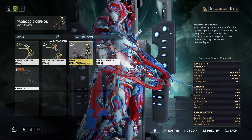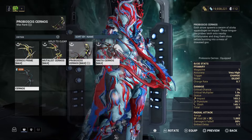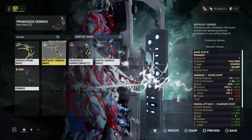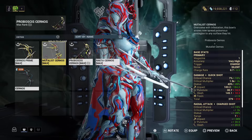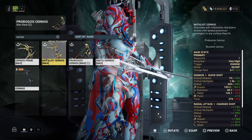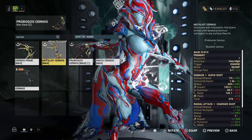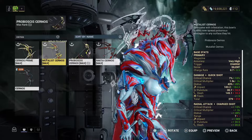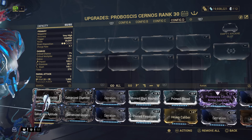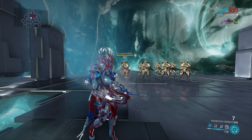Starting with the base stats: the Proboscis Cyranos has a 7% crit chance, 1.9x crit multiplier, and 43% status chance. The Mutilus Cyranos has a 15% crit chance, 2x crit multiplier, and 49% status chance. The Proboscis does most of its damage in slash while the Mutilus does most in impact. One big difference is the Mutilus has innate toxic while the Proboscis Cyranos has innate viral.